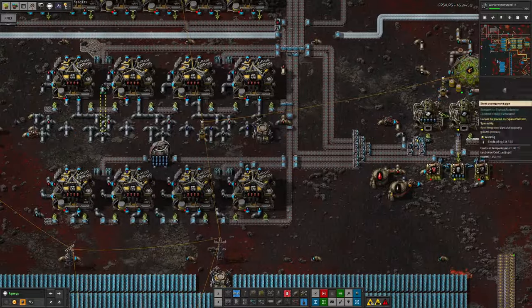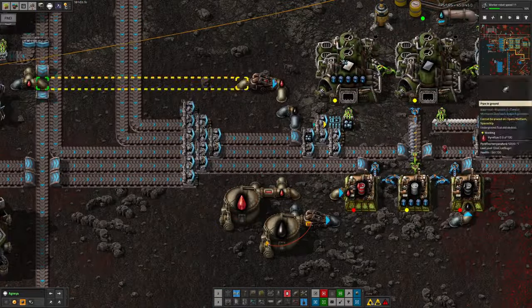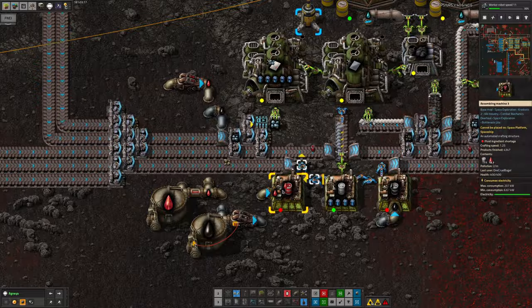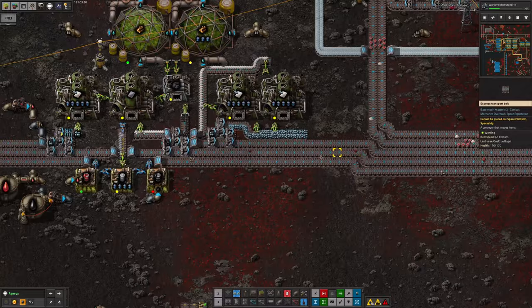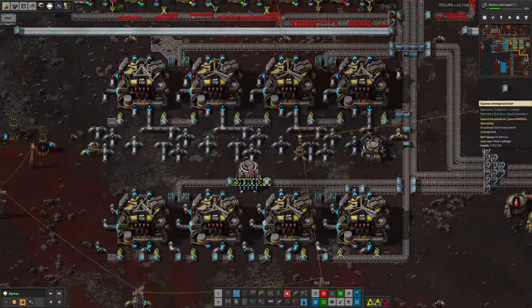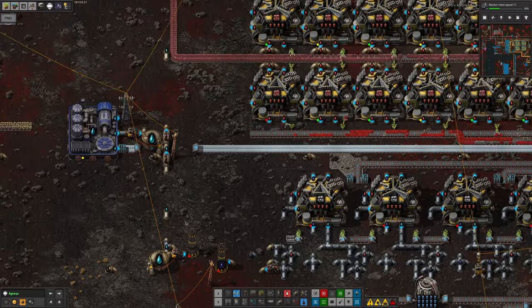The reason we're making steel is that pulverizing these core chunks produces a certain amount of pyroflux, so we're pumping that through into here and it can then be turned back and put into barrels that are made from the steel, and then put out to go on the disposal system. We also produce various other fluids over here - we're producing quite a lot of water, but that's needed on this planet.